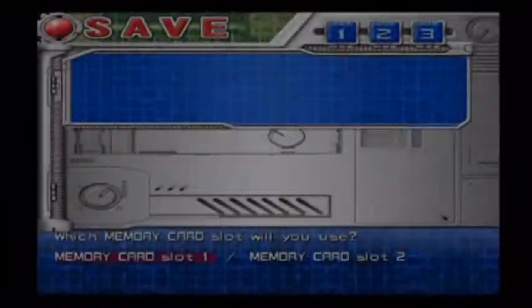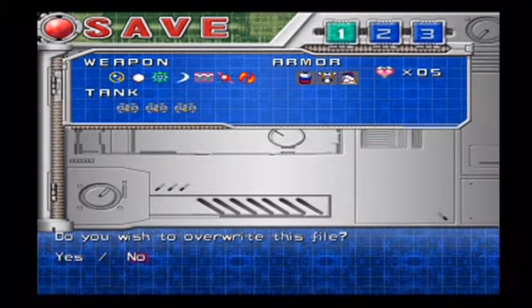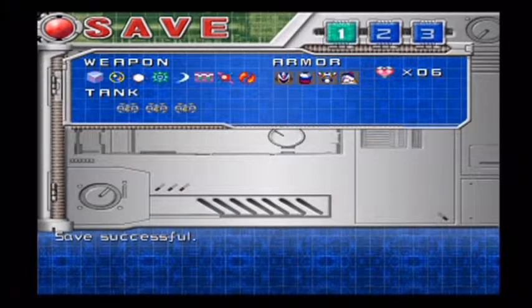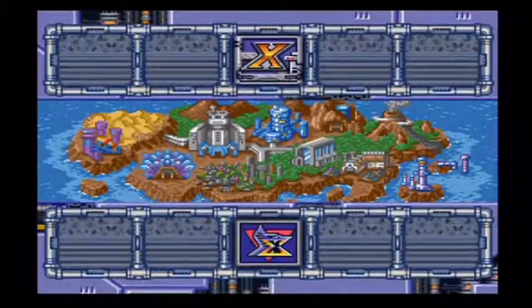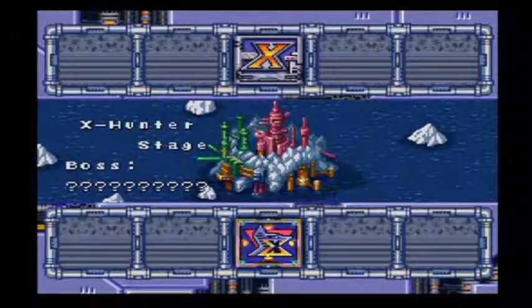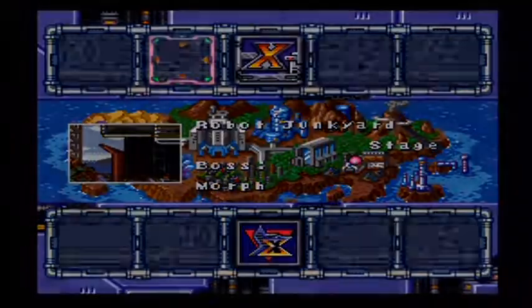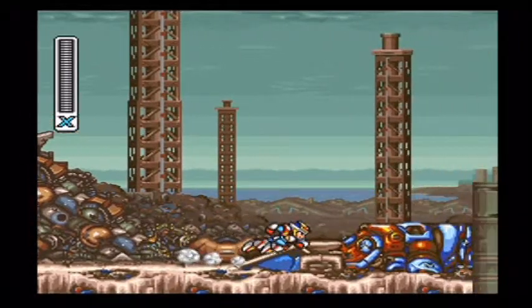How cool would it be to teleport just all over the place like that? I really wish I knew the specifics of the teleport — like how far it goes, and does he have to lock onto something? Is it like Jumper? Or Instant Transmission? So we could start the X-Hunter levels, but we need to get a few more things — we need a couple Heart Tanks and an Energy Tank, and those are in two different levels.